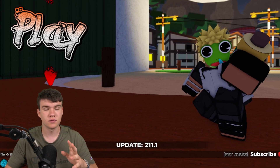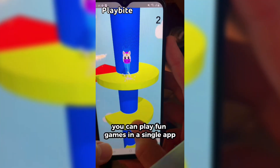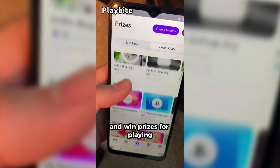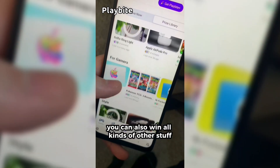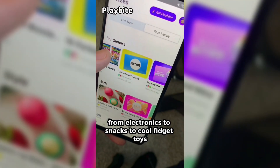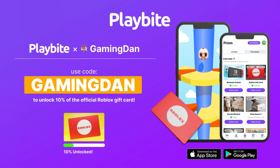For everyone new here, we might as well just redeem all the newest codes right now. But if you are ever in need of Robux, go ahead and download this app called Playbyte. It's like an arcade on your phone — you can play fun games in a single app and win prizes, including the official Roblox gift card and other stuff from electronics to snacks to cool fidget toys. Download Playbyte today, linked down below, and use code GAMINGDAN. By doing so, you'll be 10% of the way to earning your first $10 Robux gift card.